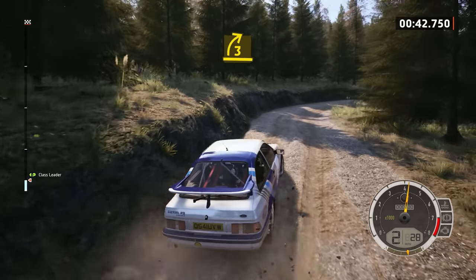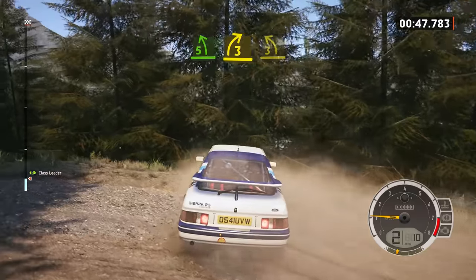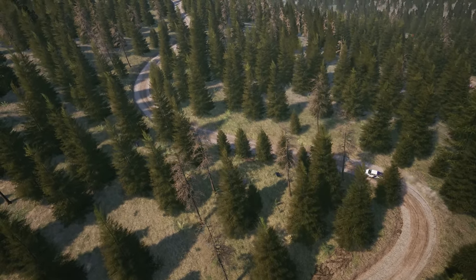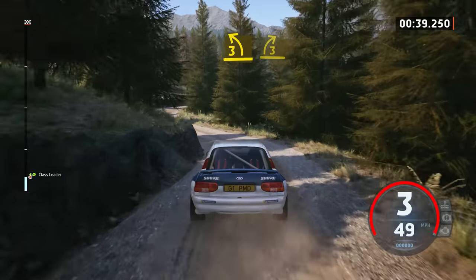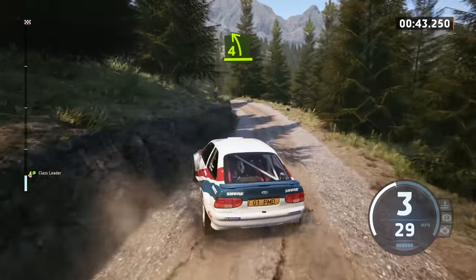Older rear wheel drive cars like to slide more and give you something called oversteer, which is when the rear steps out and you spin. Be more gentle on the throttle when leaving a corner to try and prevent this from happening. Front wheel drive gives you the opposite of oversteer — understeer. So with front wheel drive, although you might not spin, you will need to be more careful going into and out of the corners, to avoid sliding wide and crashing into something on the outside of a corner.